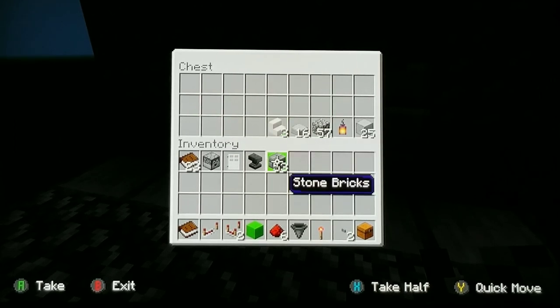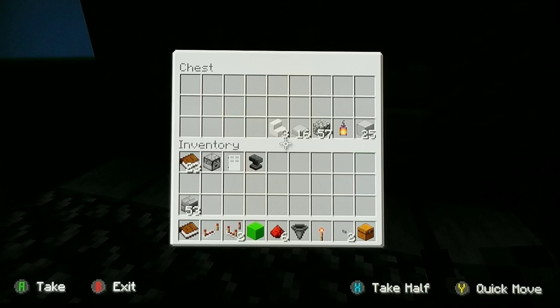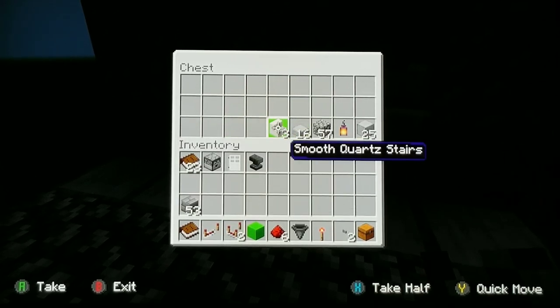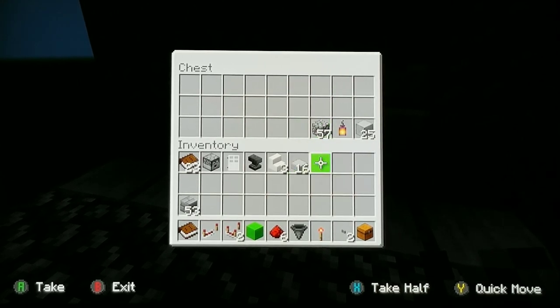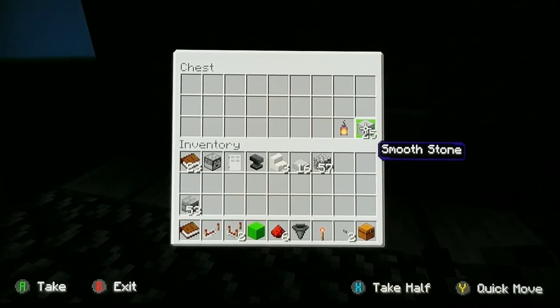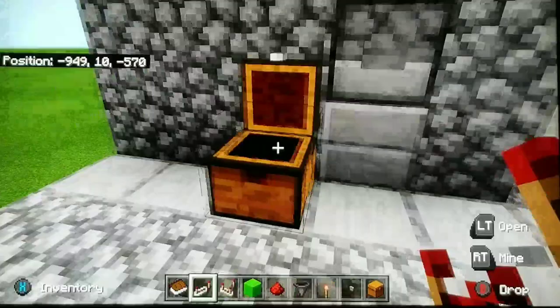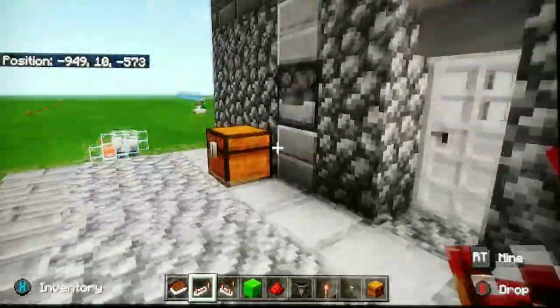You'll also need 53 stone bricks — or whatever you want to design it with, that's just how I'm going to do it — three quartz stairs, 16 smooth stone slabs, 57 cobblestone, a lantern, and 25 smooth stone. Like I said, you can design it however you want.